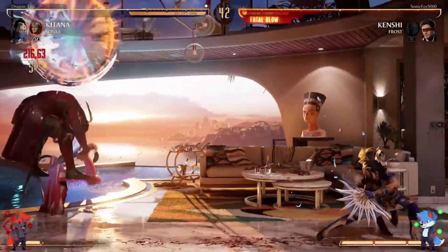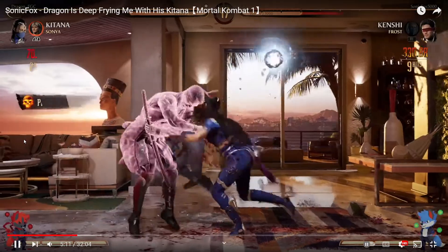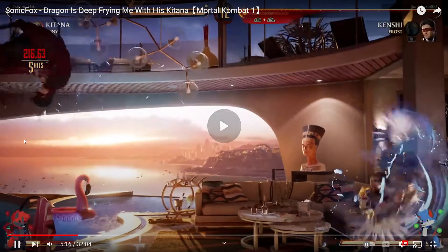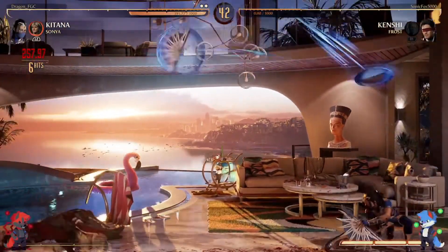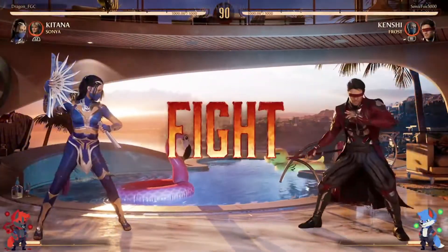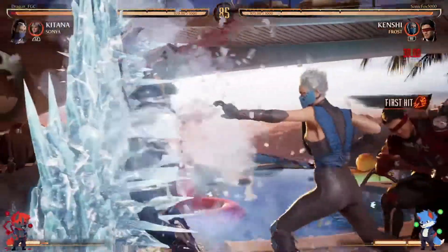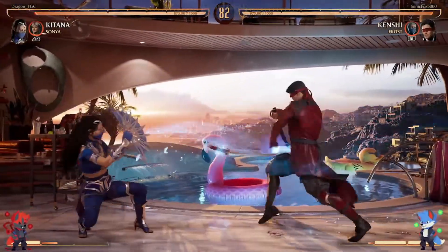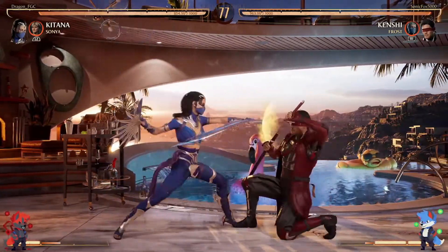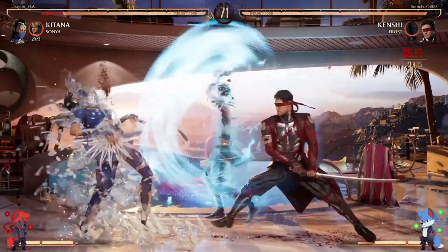That should be the kill from Dragon. Sonic chose not to break, and then Dragon just did those projectiles — those are probably unbreakable. Sonic probably thought to break after the launch, but Dragon just did some unbreakable stuff. That's the first example I've seen of someone doing an unbreakable combo in this game. I assume specials are unbreakable because that's how MKX was — if they did a special you couldn't break. So people would do combos that were just specials to be unbreakable. And it looks like that's what Dragon did right there.